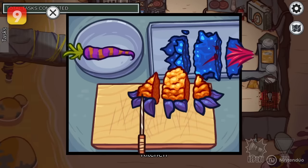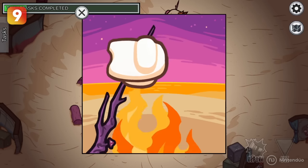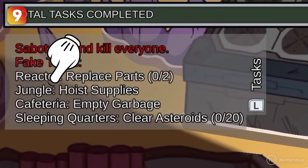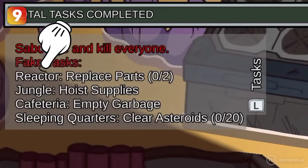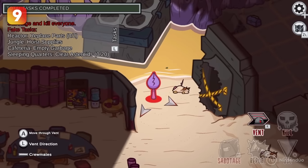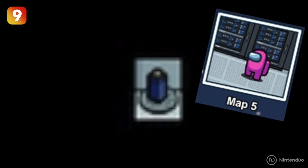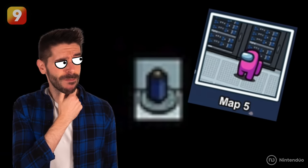In the trailer, you can also see some fake tasks that the imposter has on their sabotage list. What's important here is that you can see new locations like the jungle and the bedrooms, while old ones like the reactor or the cafeteria will also return. What doesn't fit here is the teaser that InnerSloth released about Map 5, which claimed this button would be there — maybe they have changed their minds.